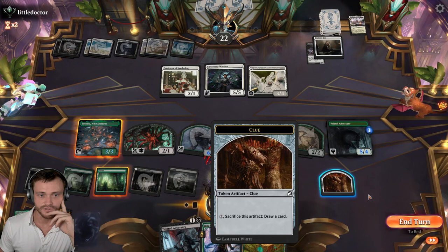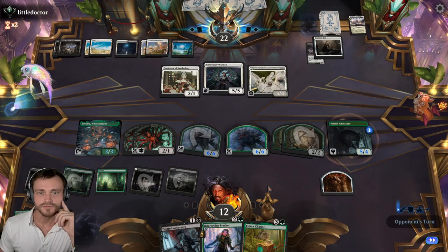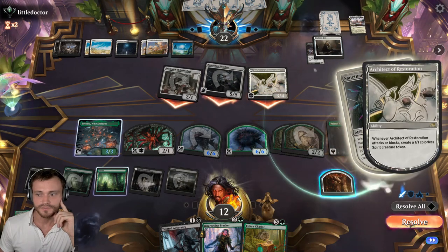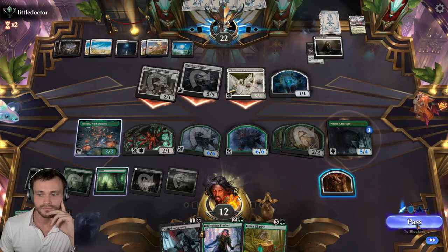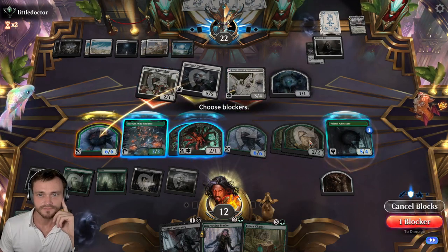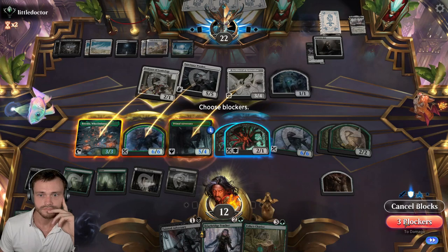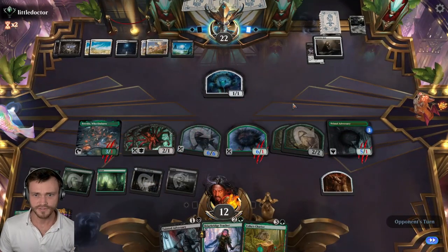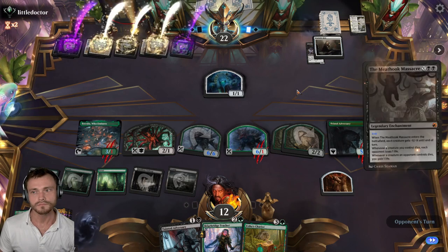I guess we'll take this draw — actually no, we can wait. Interesting — they did not kill anything. Attack all — I think that implies a Sweeper, or another Warden maybe. So if it's Massacre, they have six mana anyway. I think we're taking some blocks here. I think this is a Meat Hook Massacre right here — they don't run Blood on the Snow, and they have enough mana to sweep the entire board. Yep, Meat Hook Massacre for six.